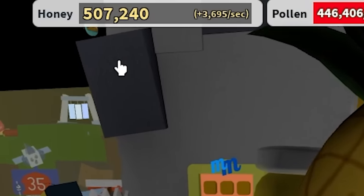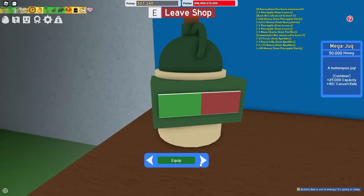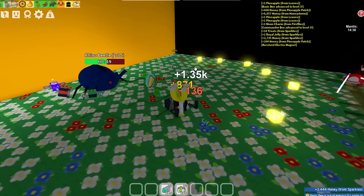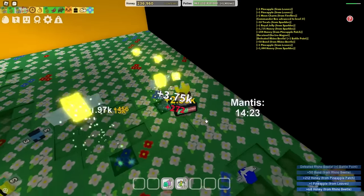I've got half a million honey, which means I should probably upgrade my tool. My backpack doesn't need an upgrade — I can barely fill it up now, but my tool definitely does. Let's buy the electromagnet and reverse the electromagnetic field of earth. How much pollen do I get now? Like 1,000 per swing — that's a lot better than before. So I ain't complaining.